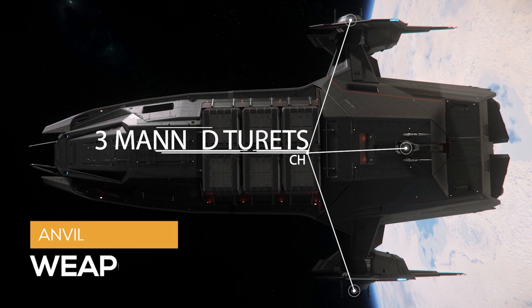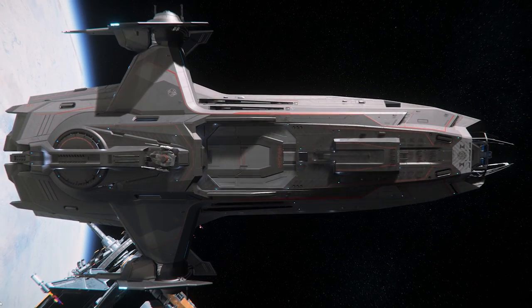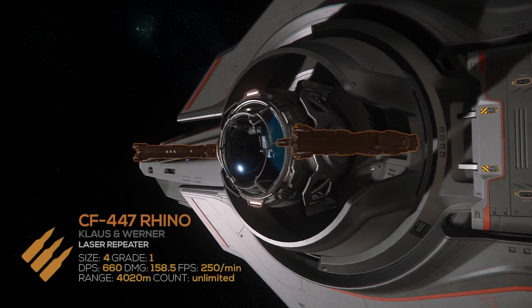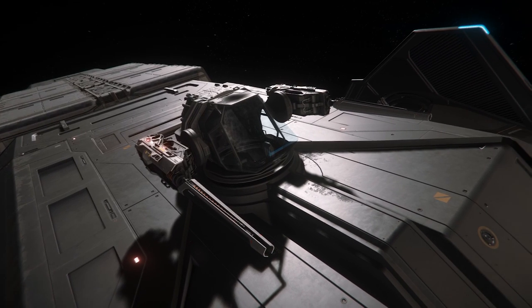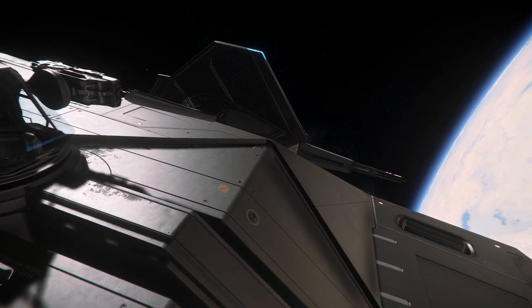The Carrick comes with three manned turrets: one on each wing and one on the bottom, as well as a remote turret on top that can be accessed from the upper bridge. The wing turrets have two CF-447 Rhino laser repeaters each. One Rhino is size 4, grade 1, with 159 physical damage at 250 RPM for a total of 660 DPS and a 4,000 meter range. The bottom and remote turrets have two M6A laser autocannons each. One M6A is size 4, grade 1, does 555 damage at 56 RPM for a total of 518 DPS and a 4,200 meter range. Unfortunately, the Carrick does not have missiles.